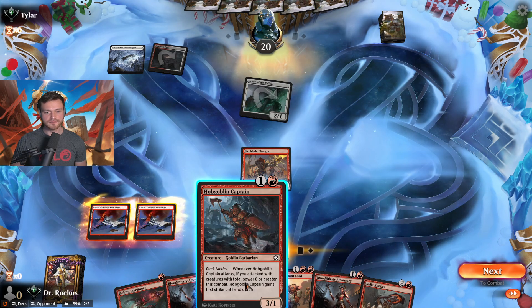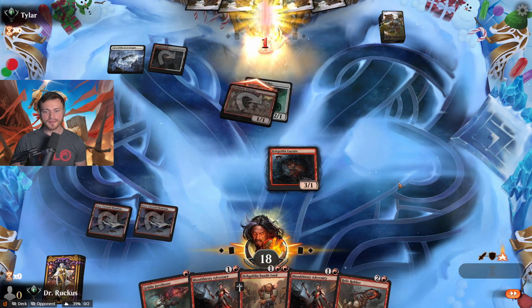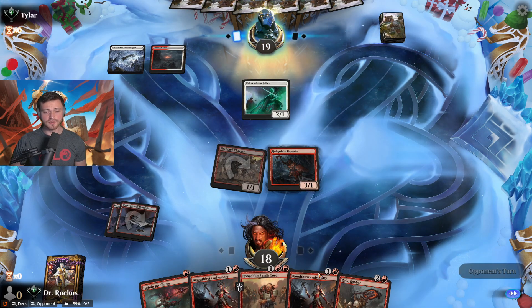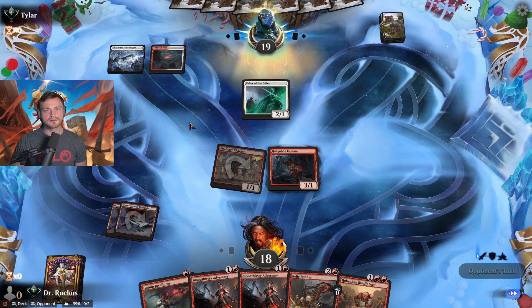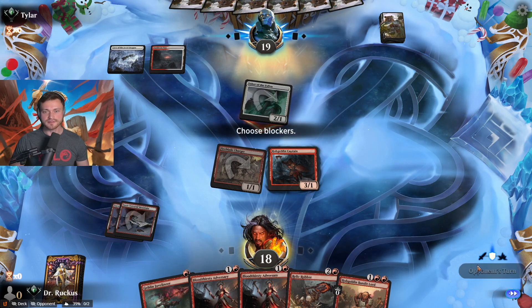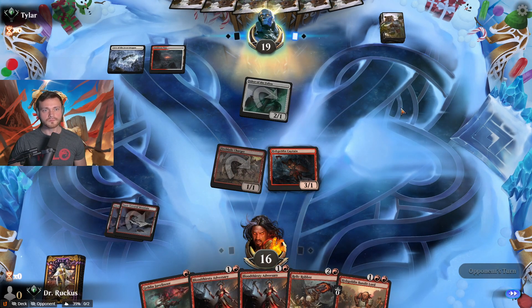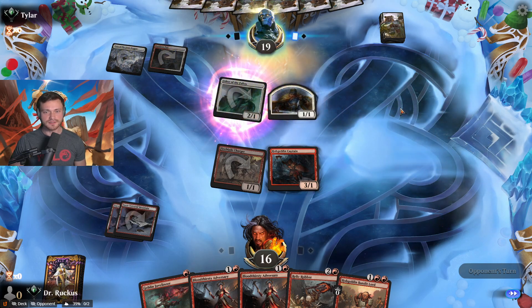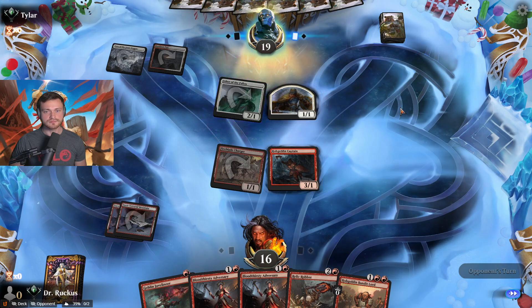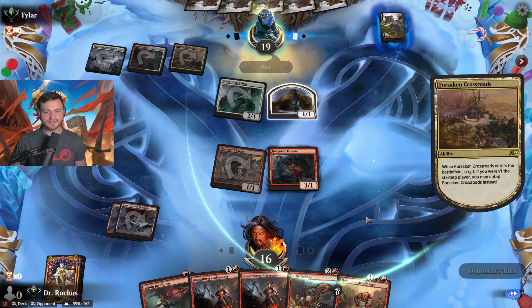As soon as we get the Bandit Lord down, we're in a much better position. We'll take two this turn. Tap land — that's nice to see. I still don't want to take the trade, so we'll just drop you and attack anyway. I want to get the Bandit Lord because then the Fireblade Charger can take out two of their things at once — which is going to be a big swing for us. Boros aggro. I think we'll still let them hit us. They make a token. They were really stuck on something.